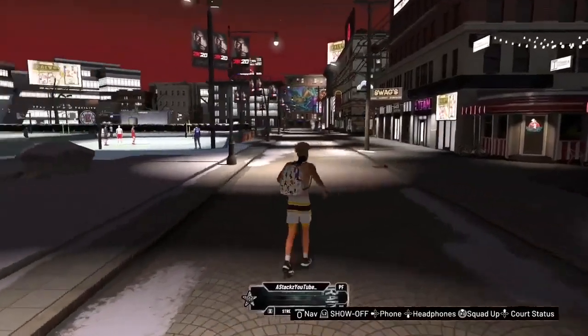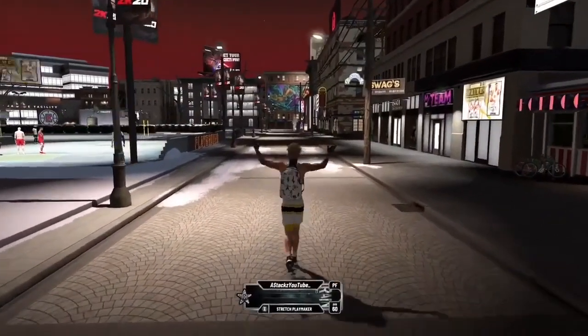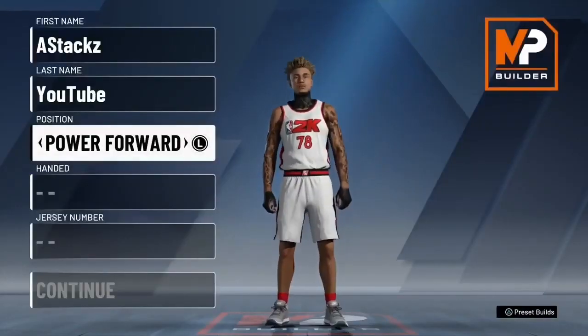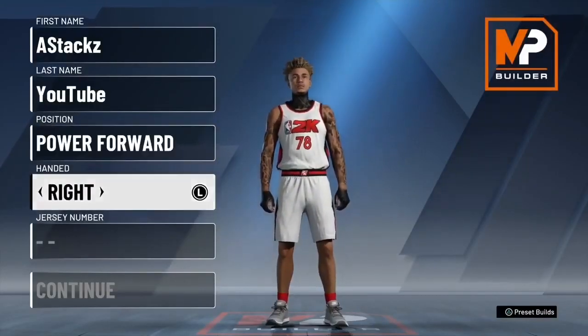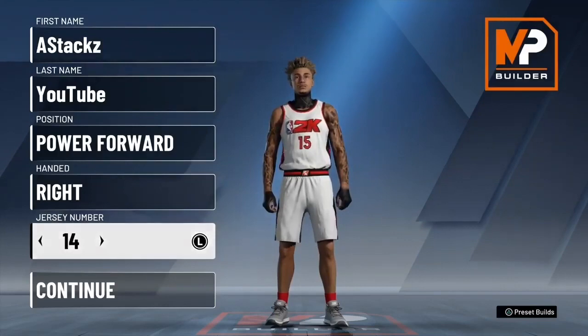Don't mind my overall on this stretch big — it's like a 60 something. But this is the best stretch build. For the stretch four, you want to pick power forward. Right hand, number does not matter. Eight stacks. Make sure you guys subscribe — best stretch build, best stretch playmaking build.